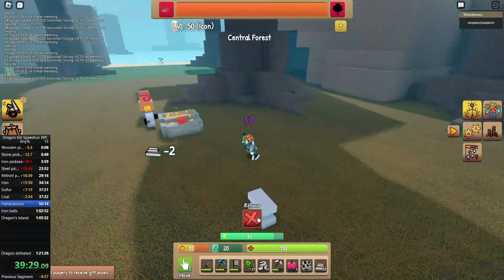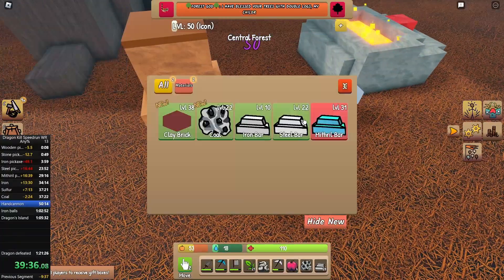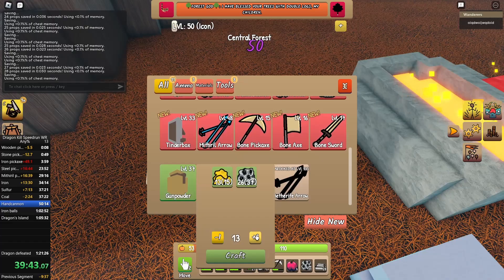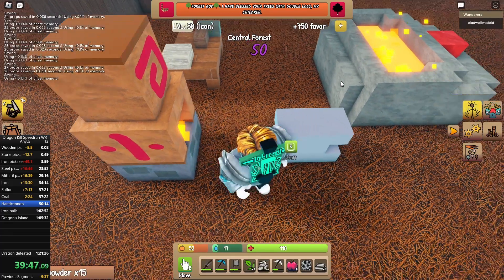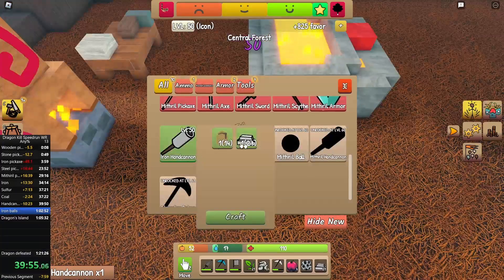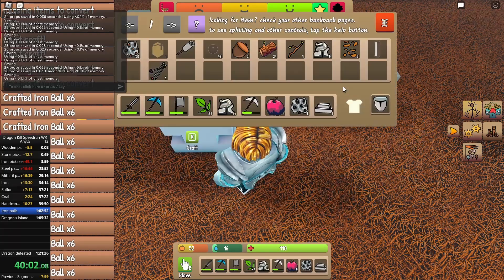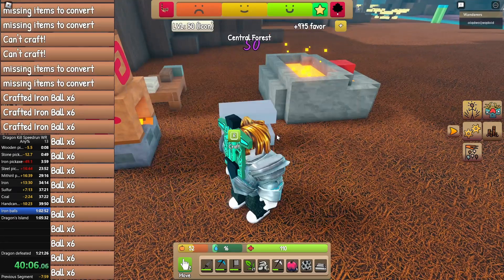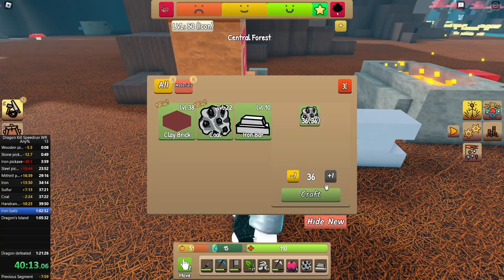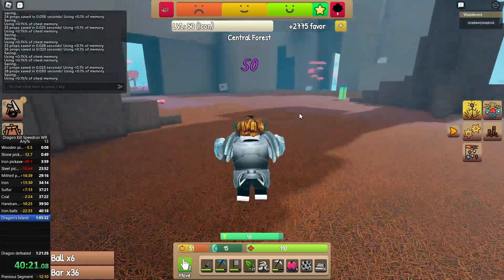I placed my anvil next to my sacrificing spot and furnace, then crafted a crafting table and some gunpowder. I finally crafted an iron hand cannon — I had to close the menu and click it again. Then I crafted a lot of iron balls. I realized I could craft a few more, so I smelted some more iron and crafted even more balls.